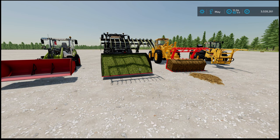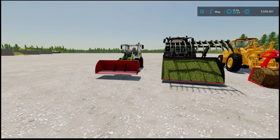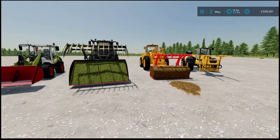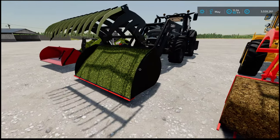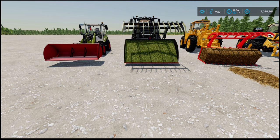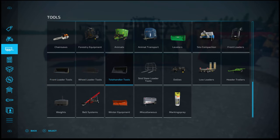Long story short, it's got new color configurations. Before, you had limited usage of what implements you can use on what machinery - so for example, if you had a front loader you couldn't use the wheel loader tools. But with the update, now any implements can be used on any machinery. When you go to the store, make sure you go to front loader tools, select the wheel loader bucket, and that will have the attacher for it.